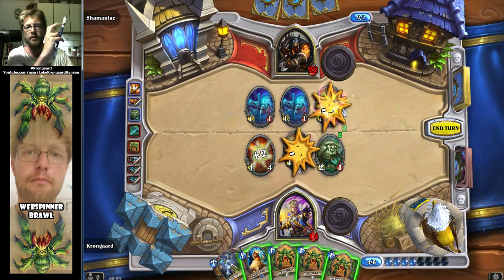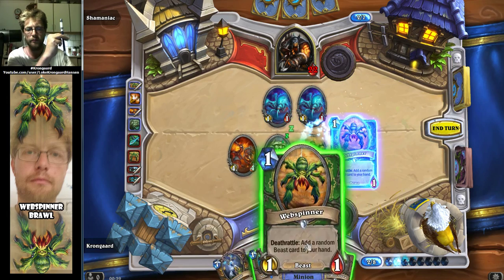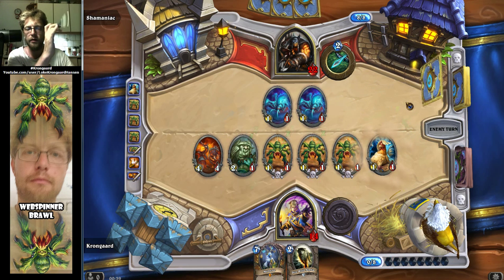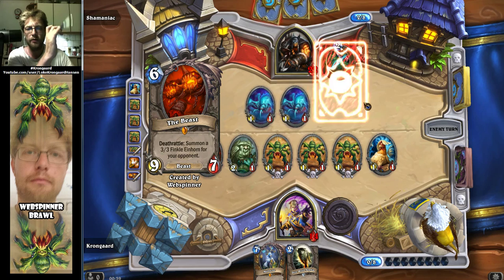Since I'm up against the hunter, I'm gonna remove the beast and go like that — doing a little denial by silencing out the web spinner, trying to keep the advantage. Even though I'm low health, I know that, but things can go crazy now.